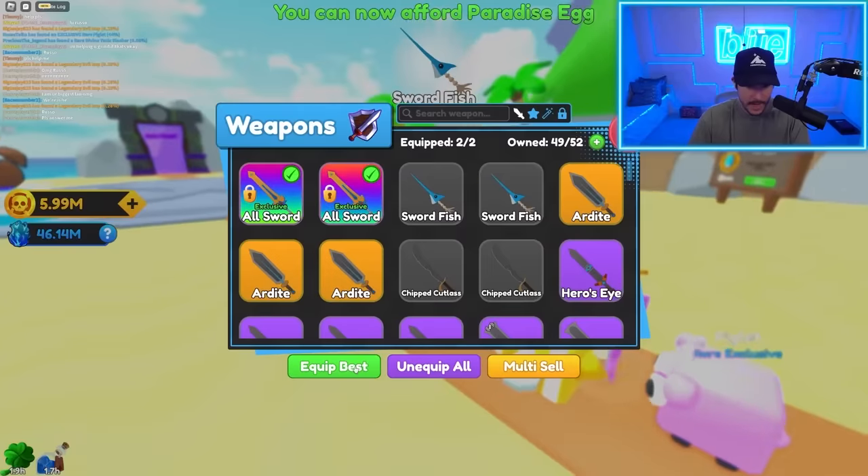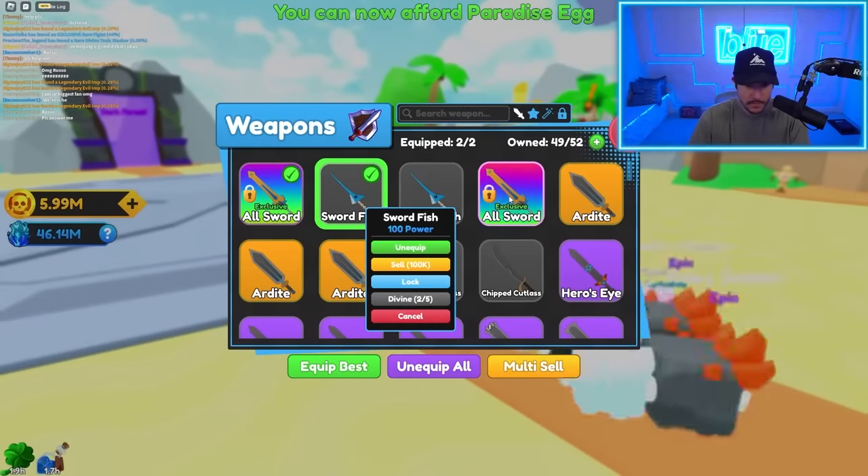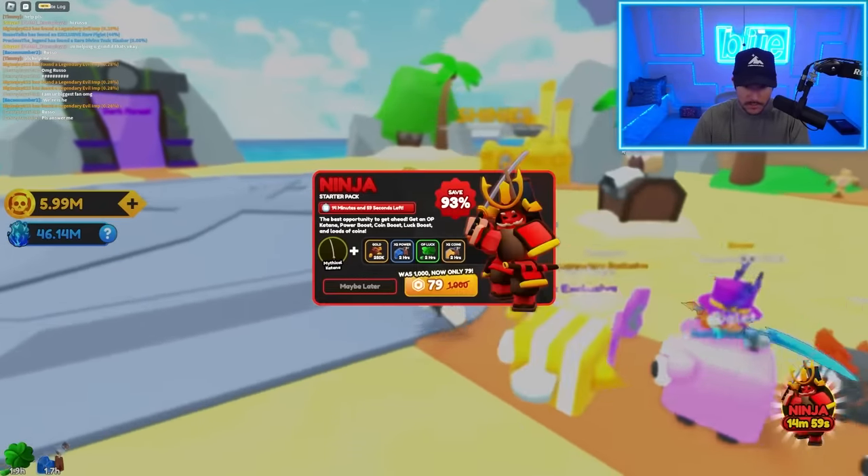That was actually so easy. The swordfish actually replaces one of these. What's this? A ninja starter pack — a mythical katana? That's not even good, maybe later. They also have a season going on, which is very interesting. Oh, so you can get the mounts and stuff. The holy lover board — what the heck? Should we buy premium? We'll come back to that.